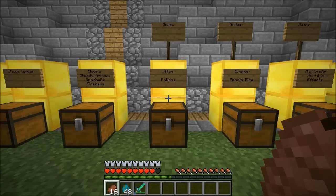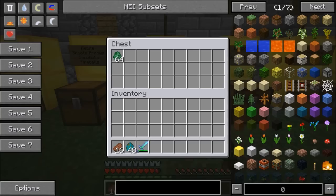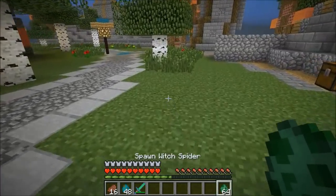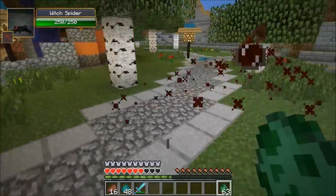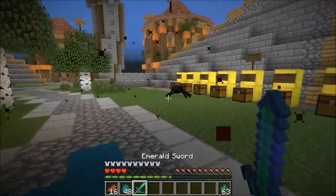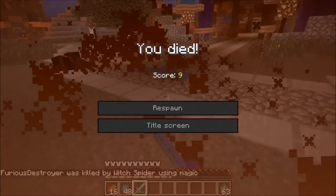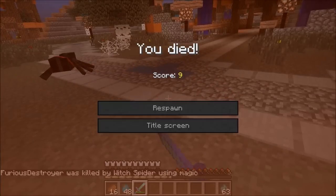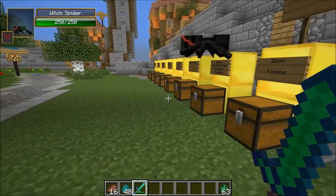The next one is the witch spider — it shoots so many potions and it's gonna spawn in the swamp. It's like fighting a hundred witches at the same time. Let's go for it — I don't even like witches. I died so incredibly fast you probably couldn't even see the witch spider.